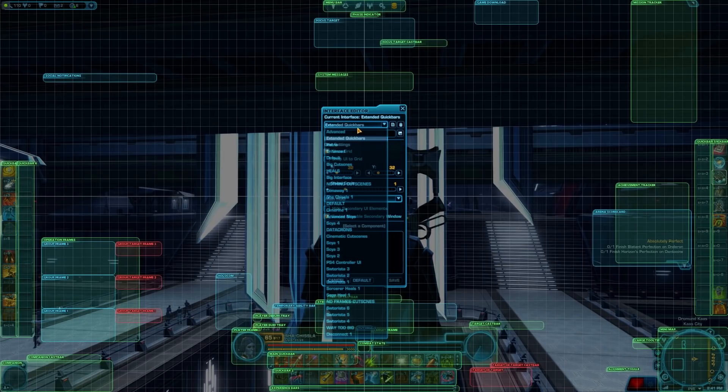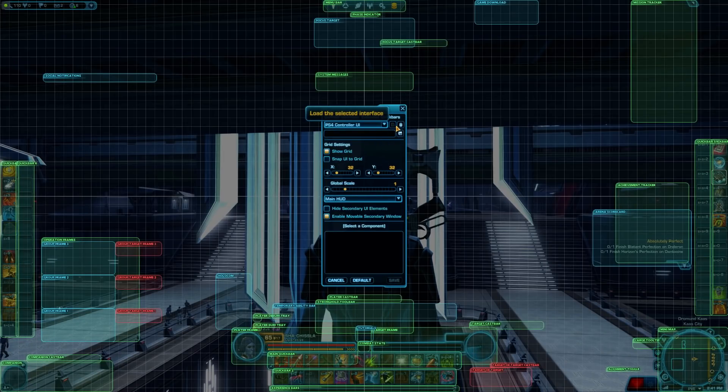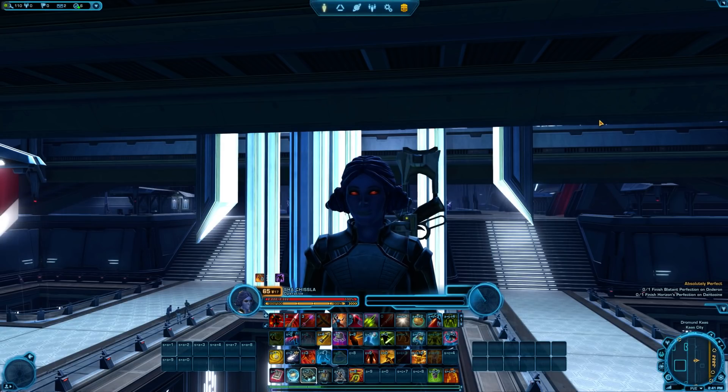Very similar steps: first, go to the website linked in the description of this video — it's going to look like a bunch of text. Second, right-click the page and save as. Third, you'll need to save it in your SWTOR GUI Profiles folder. This can sometimes be hard to find — mine is located in user files, AppData, Local, SWTOR, SWTOR Settings, GUI Profiles, with my username for my computer.